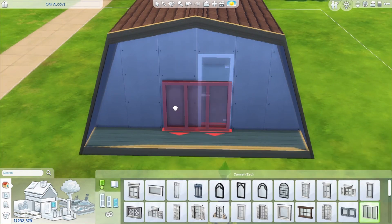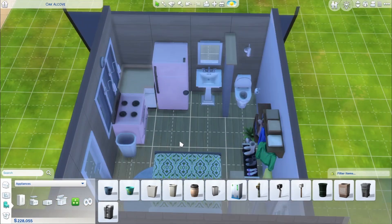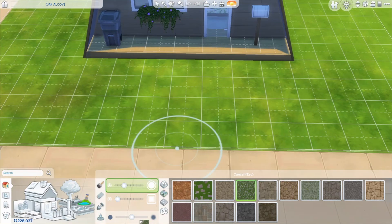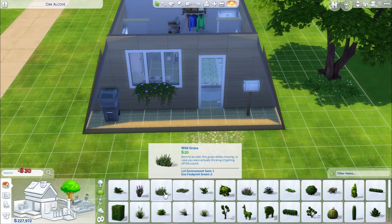If you had something like Eco Lifestyle, you could make it even cheaper since there's something like a 25 simoleon bed in that pack. But this one's just base game. I thought it was a cute little house — we could even call it a cute little cabin — and it ended up being just a bit above 5k.